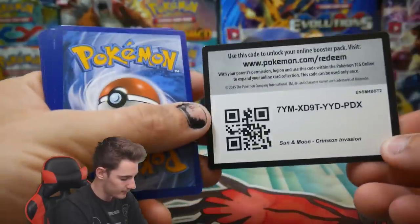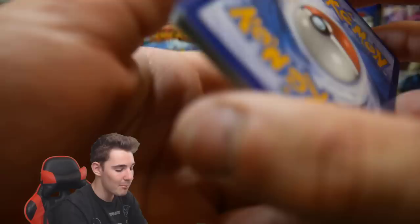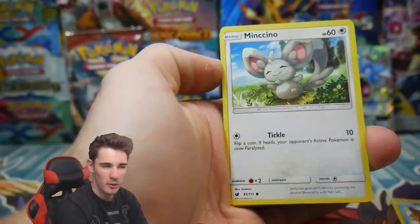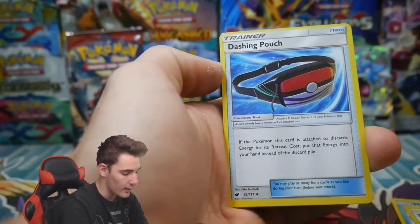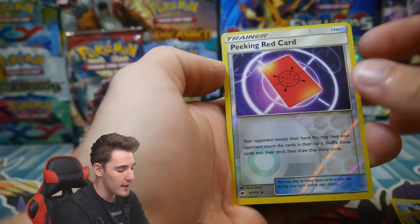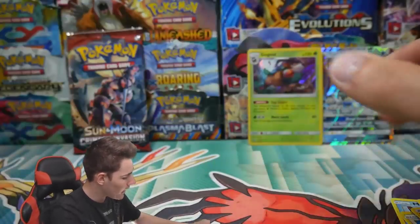We have the Guzzlord pack as the second to last. There is a code card. I know you gave us a bent Guzzlord out of a pre-release kit — you will give us a good Guzzlord out of the Guzzlord pack! We have an Energy, a Dashing Pouch, a Lairon, a Kakuna, a Peeking Red card, and a Staraptor Regular Rare. So no Guzzlord in that pack.